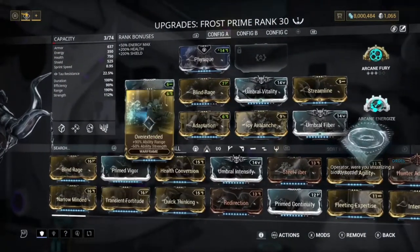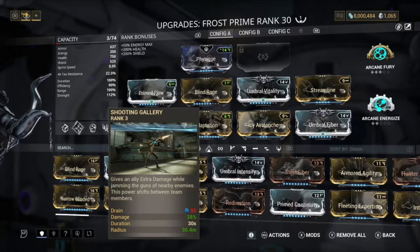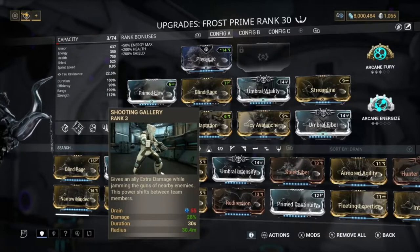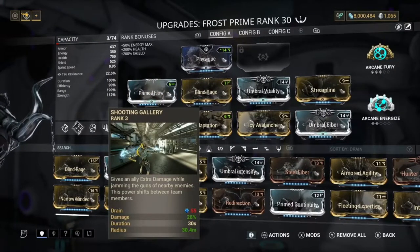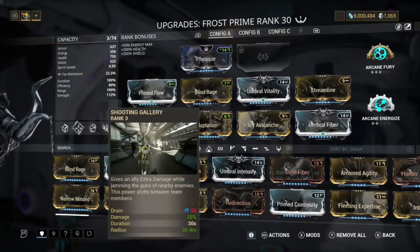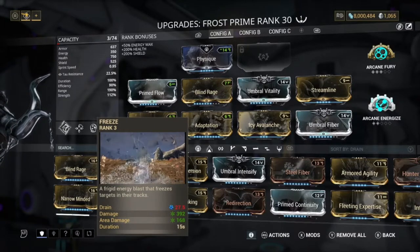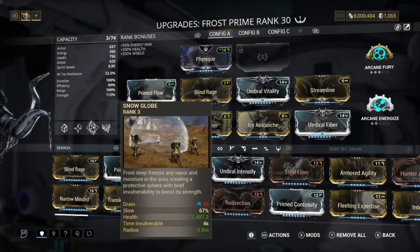The ability that we subsumed onto Frost was Mesa's Shooting Gallery. This is really OP because it's just more crowd control and it helps out an absolute ton. We swapped out Frost's two for Shooting Gallery, because if you didn't know, Frost's one can actually explode the Snow Globe and do more damage, so I decided to keep Frost's one just for that.